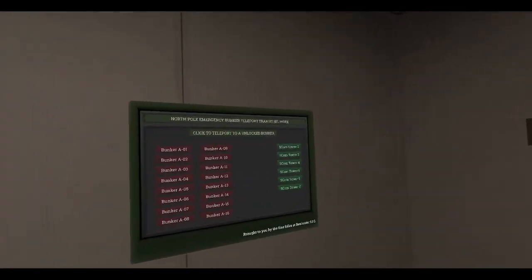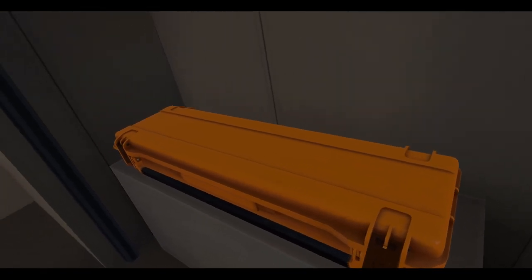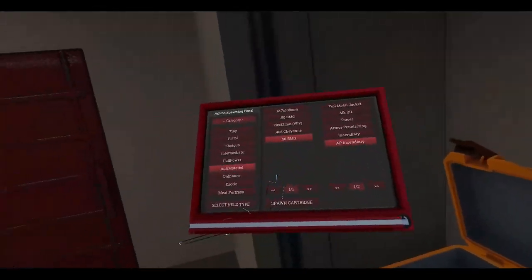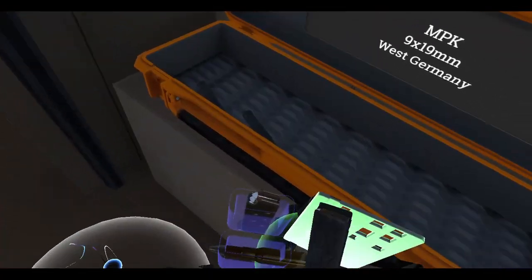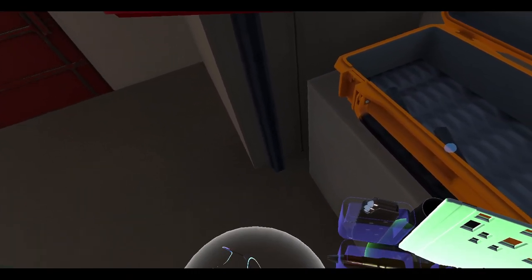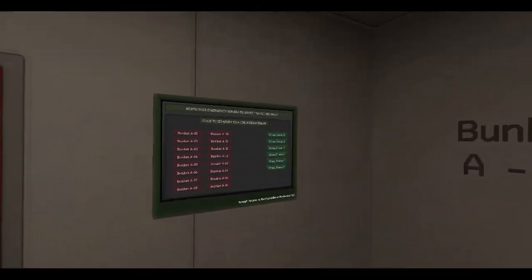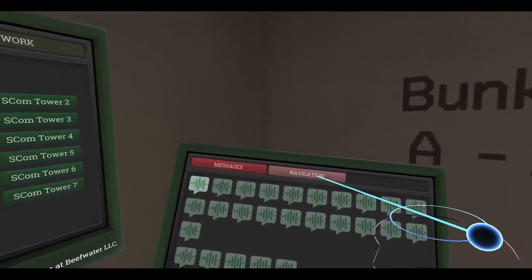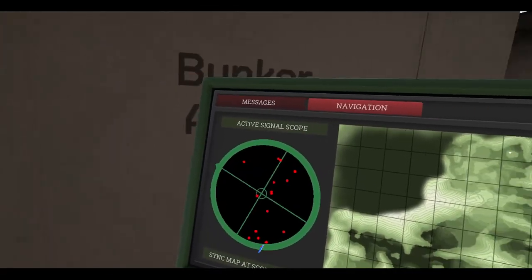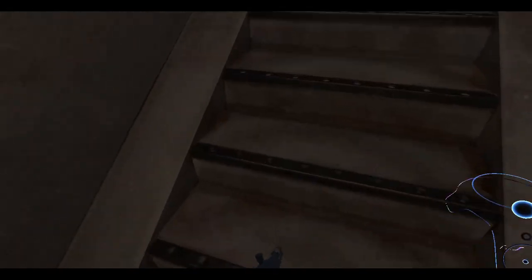Alright, now I think Bunker 11 again - going for the MPK. Usually the game will just kind of freeze for a little bit. There we go, that little freeze. Let's set that to full auto. I still need to get to the closest bunker - I think it's Bunker 16. Let's check our navigation. It's up to the north-northwest, so this way. Let's grab our gun and hopefully we don't die.